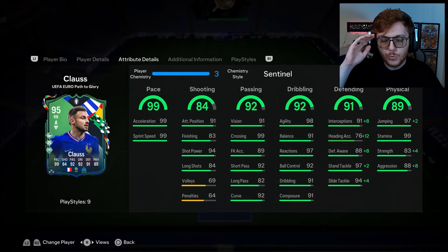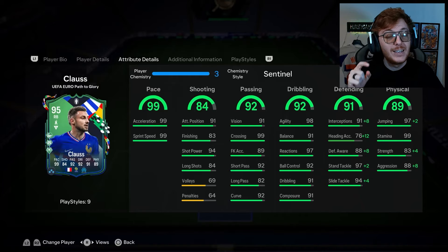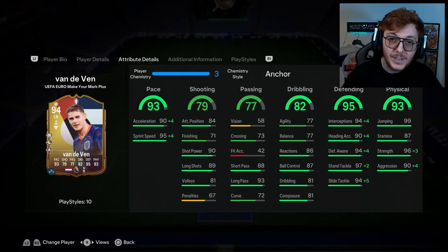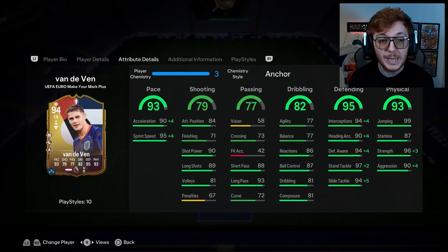This Dutch centre-back — a lot of fans of the team he plays for in the Prem would argue he's probably their best player. Insane, such a good player, a solid rock at the back. You guys guessed it — Van de Ven! Okay, it's not Van Dijk, I can't afford Van Dijk. But this Van de Ven card looks mental. I've literally only just finished his SBC and those playstyle pluses look naughty.